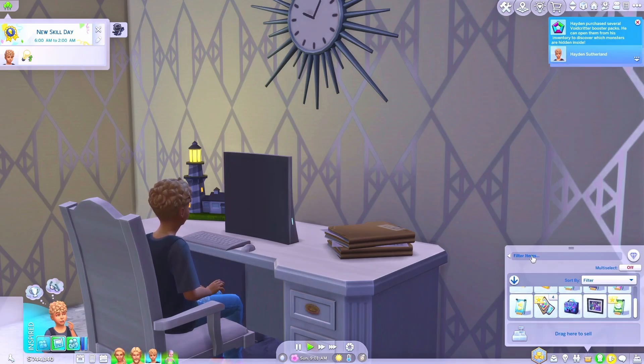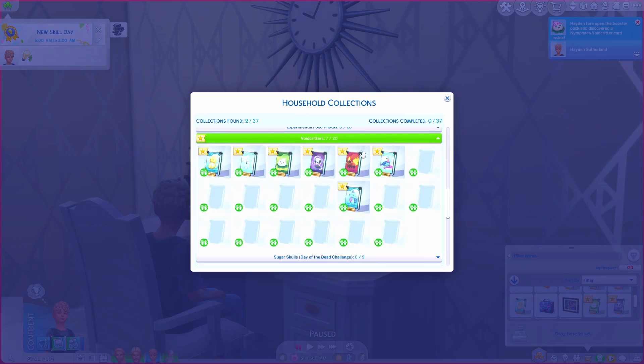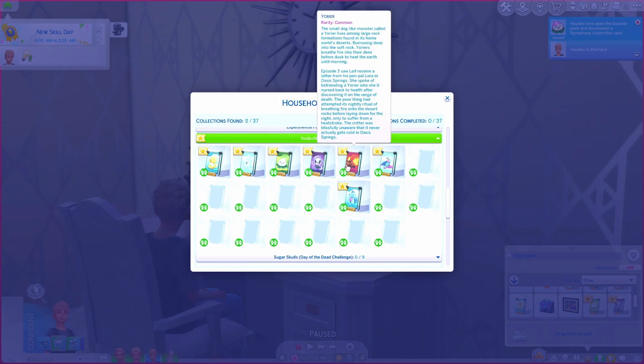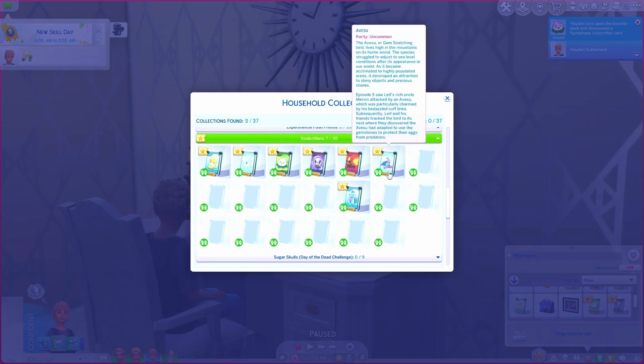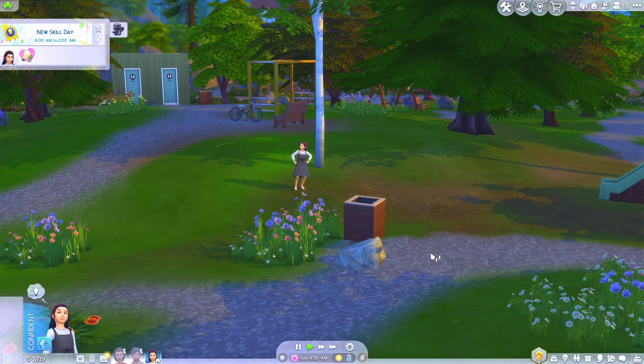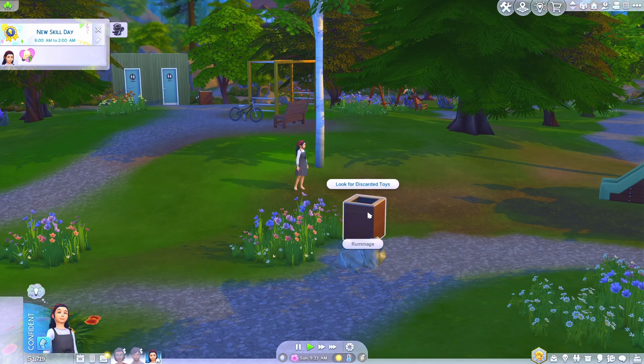You will see the cards in your child sim's inventory. Click on them to open the booster pack. If you click on your household collections, you can see he has seven void critter cards out of 20. He's got an Avusu which is uncommon and Plural which is uncommon.